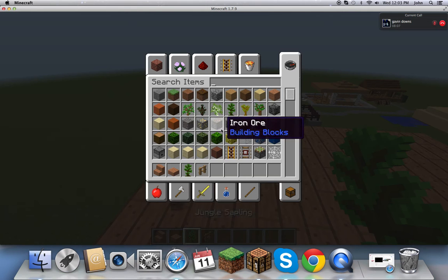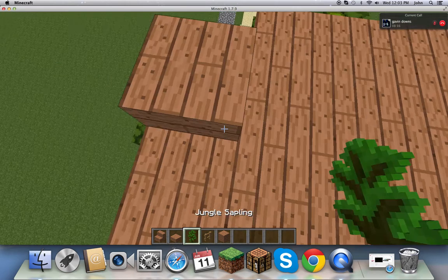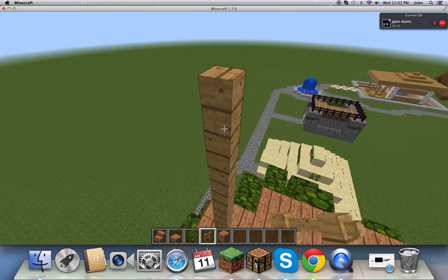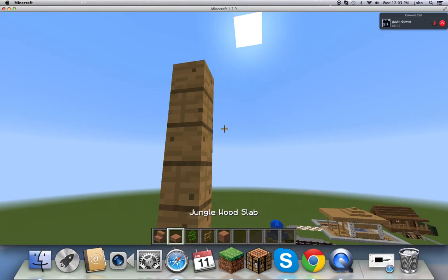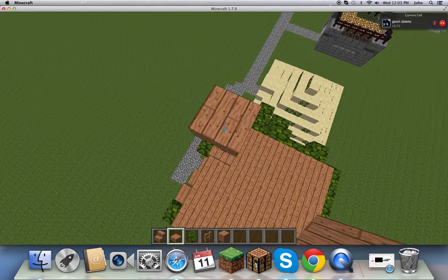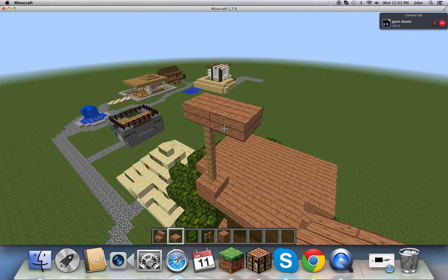On these corners, you want to get your jungle wood — your friendly old jungle wood — and place them right here, up a little, and up like that. I know G-Bob made something like this; I'm not trying to copy. Just keep on making it like that.